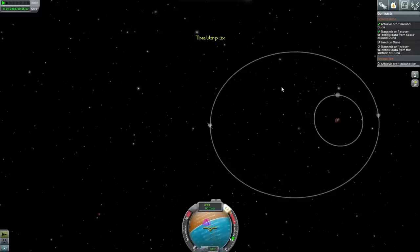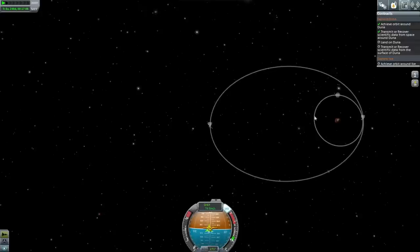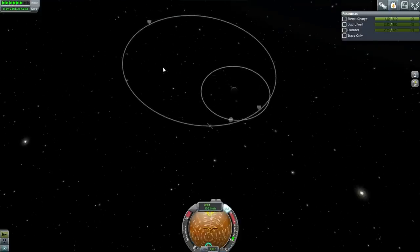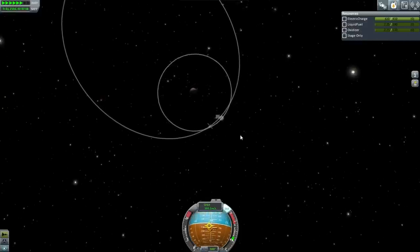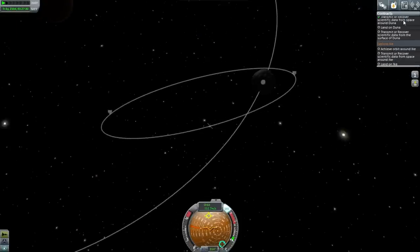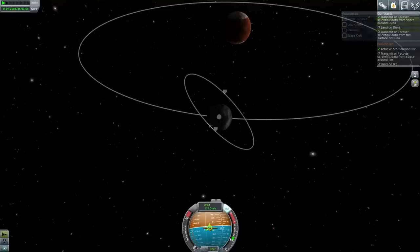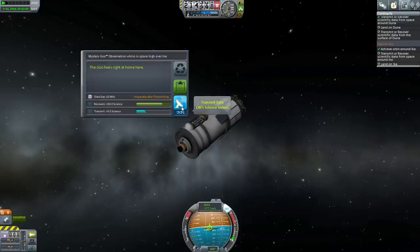It might take a while to hit Ike's orbit, but not as long as it took to get into Duna's because Ike has a huge sphere of influence. There is an inclination difference with Ike, so that might make it difficult. Ike's got us! See, that's how it's supposed to work. Does that count as orbit around Ike? Not yet — we're too close to escape. That's achieving orbit around Ike. Got a trivial amount of fuel left. Let's do some science and transmit that data.